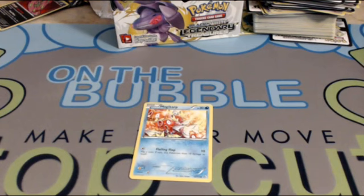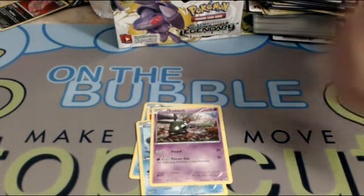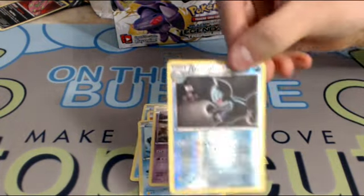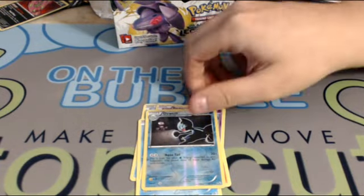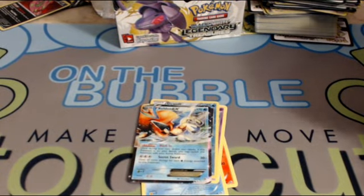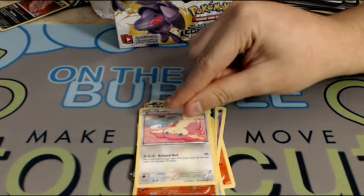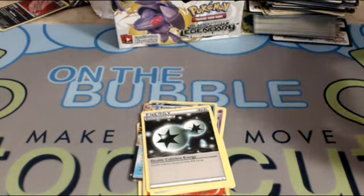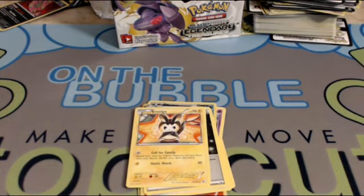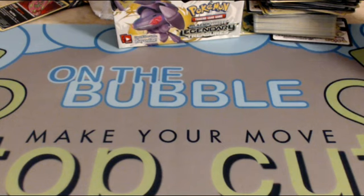Let's see if we can pull a Darkrai EX or a Keldeo — that'd be kind of cool. We got a Magikarp, Charmander, Oshawott, Trubbish, a Foil Duwatt which looks insane — he's like a real ninja there, just like Froakie but now an actual ninja. And we got a Keldeo EX too! Then a Foil Growlithe that looks insane, Archen, and a DCE. Oh, and the Emolga too — there is a full art Emolga in this and it looks so darn cute. So we got Keldeo and Mewtwo!